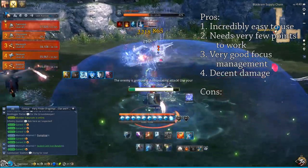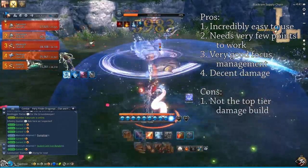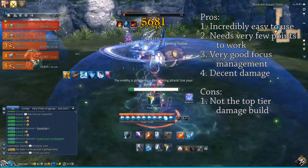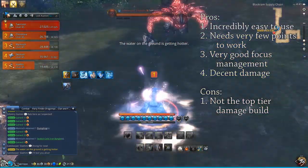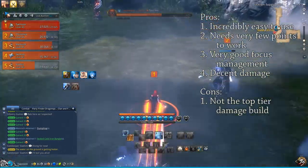Cons: the issue is that because this isn't the top tier DPS build, it's not the best one. Eventually, once you reach level 45 and start doing endgame dungeons and you learn the dungeons properly, you will want to transition into a burn build.